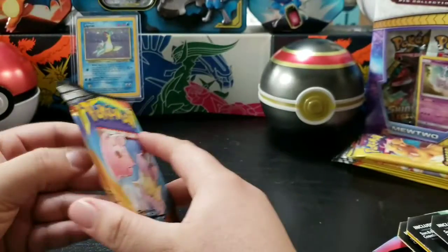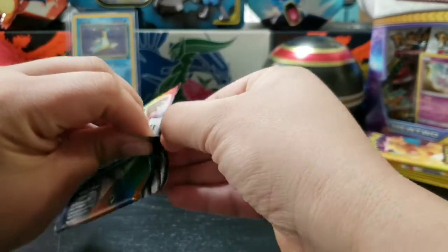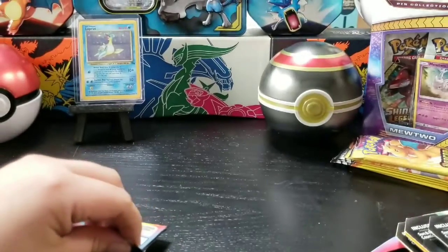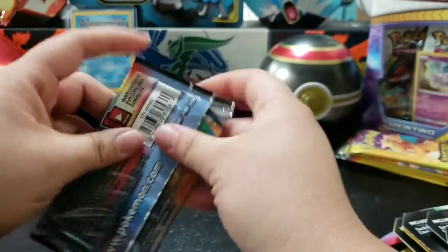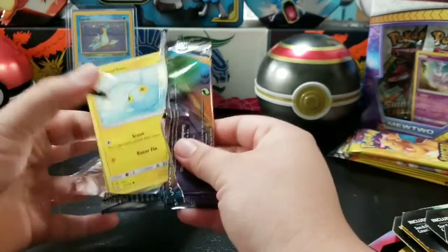We got the babies for the first one. Before we get started, we also got Cosmic Eclipse sleeves. Alright, let's get these cards opening and see what we got in today's pulls!